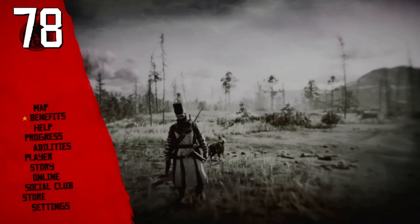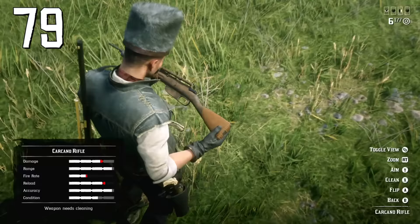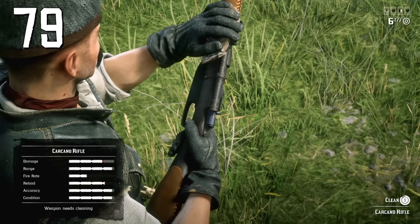Always check monthly bonuses and payouts — there will be double or even triple payouts for different activities or roles, and these will probably be the most effective way to grind that month. The Carcano Sniper Rifle is the best weapon choice for most activities in the game, so definitely buy it as soon as you can, but you'll need to practice since you can't use auto-aim with it.